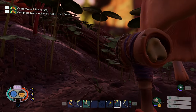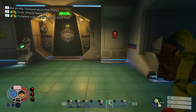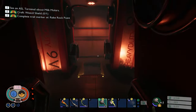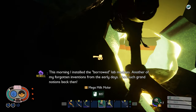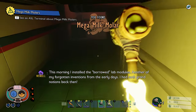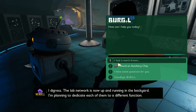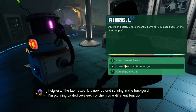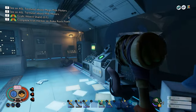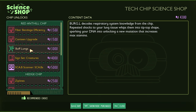Before we craft this axe, I do want to run over real quick and go turn the burgle chip in. I never made the weevil shield because I didn't kill weevils. Milk muller, and one of these things. This is a mega. Hello there! How can I help you today? So now we got some new buyables. That red ant chip gives you fiber bandage efficiency, canteen upgrade, and buff lungs.